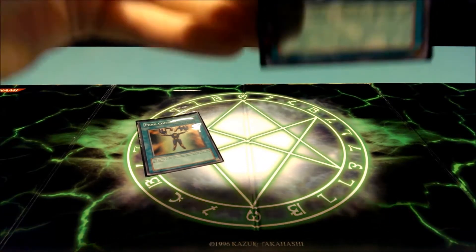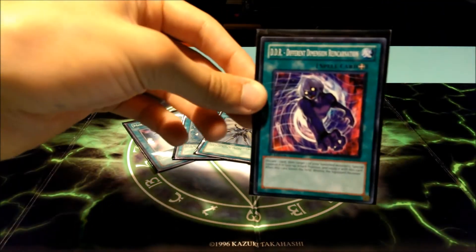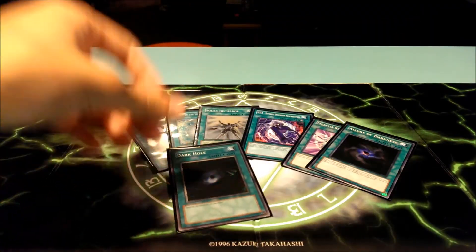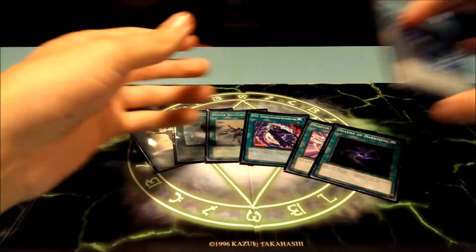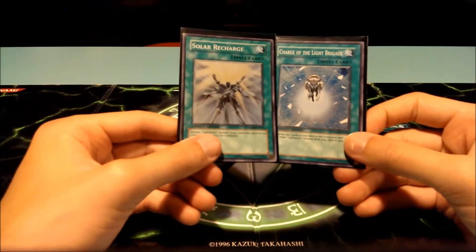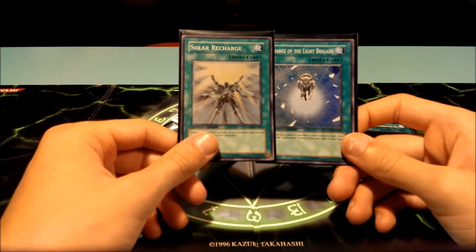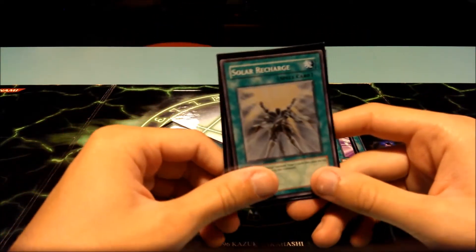For spells I run one Charge of the Light Brigade and one Solar Recharge, which are the Lightsworn spell cards. Charge of the Light Brigade lets you mill three and add a Lightsworn to your hand. Solar Recharge lets you discard a Lightsworn, draw two, then mill two. Getting both at the same time is great because it instantly mills five cards, gets you two extra cards in hand, and puts a Lightsworn in the graveyard.